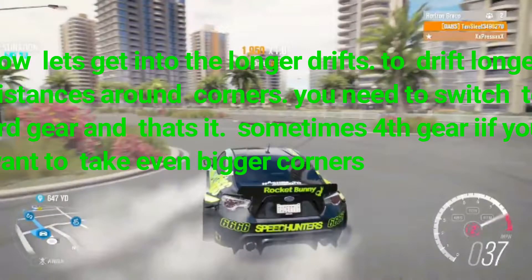Now let's get into the longer drifts. To drift longer distances around corners you have to switch to third gear, and that's it. Sometimes fourth gear if you want to take even bigger corners.